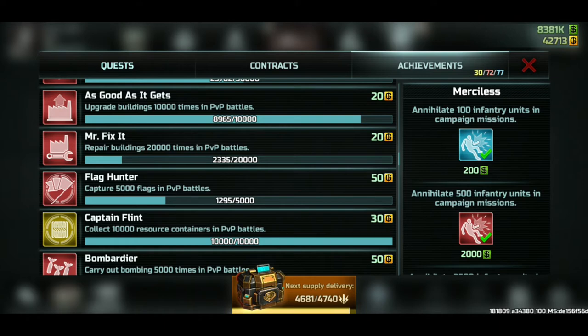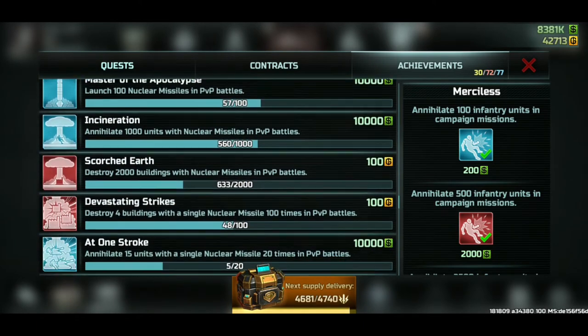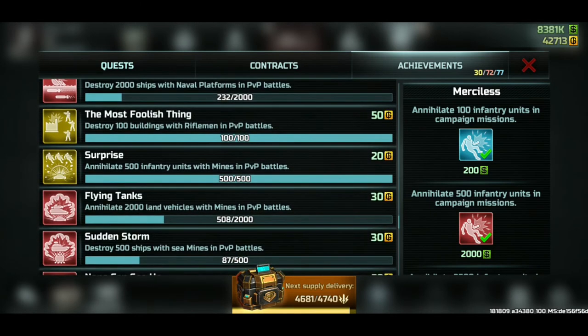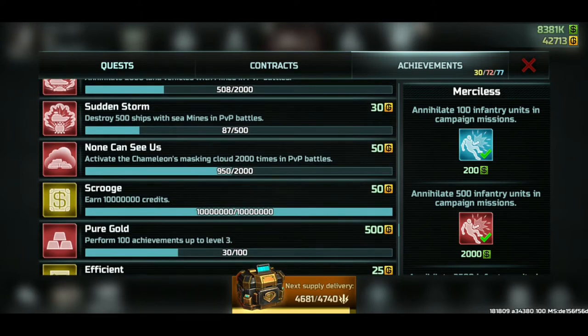If you're playing a match and see your building has a little bit of damage, it costs one or two credits to repair — repair it, it counts toward the achievement. If someone scouts your base and you have nothing to hide, let them scout, let them shoot every building, repair it, then let them walk back — it's the fastest way to progress that achievement. Most other achievements are very hard except for a few. For example, 'destroy 100 buildings with riflemen in PvP' — get your rifleman maxed and you're good to go.